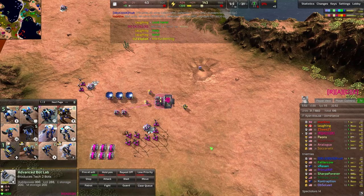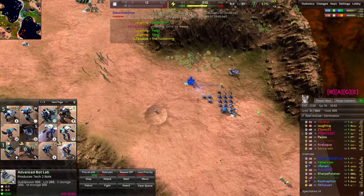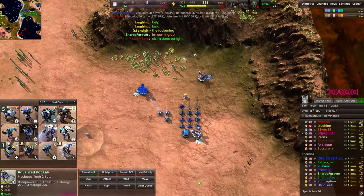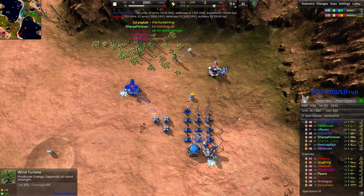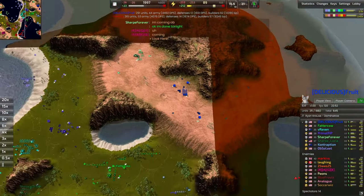Looks like we're getting up to T2 and handing them out to teammates here by Rage. I am so impressed by the timing on this T2 upgrade. Already got those T2 metal extractors up, doesn't even have enough energy to power them — partially because of the wind, but also because this is just a super quick eco. Blue Frost says he's done tonight and appears to have given up.